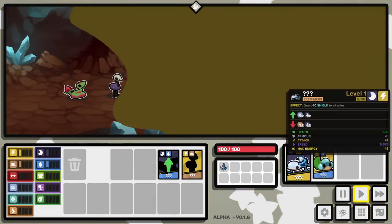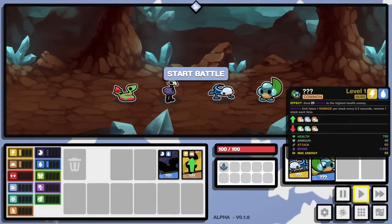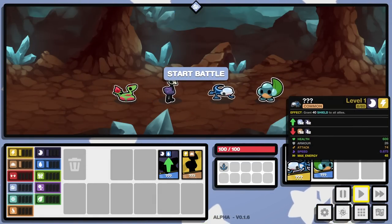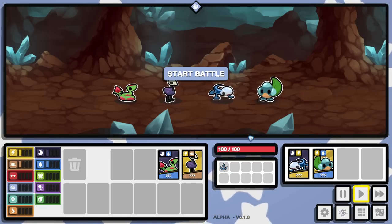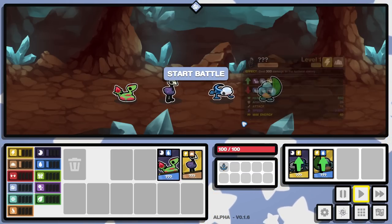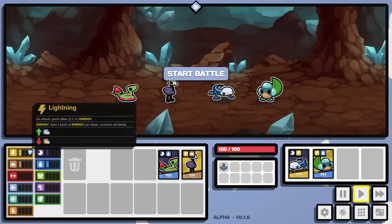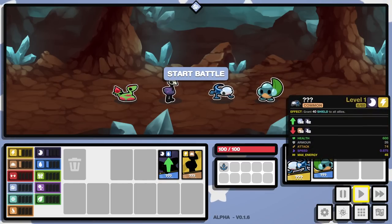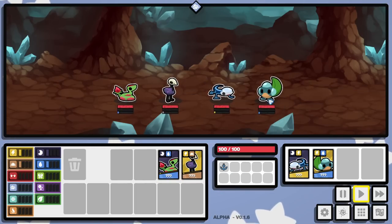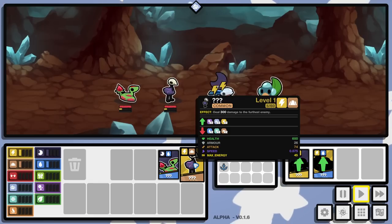I'll take random events here until we get something. 25 decay to the highest health enemy. 40 shield to all allies. I don't hate it. Especially because we slotted in, we get two energy boosts — or we get the lightning boost up to two, which is on attack, grant allies two energy. I do think that's really strong. But I'm not going to want to keep this guy.